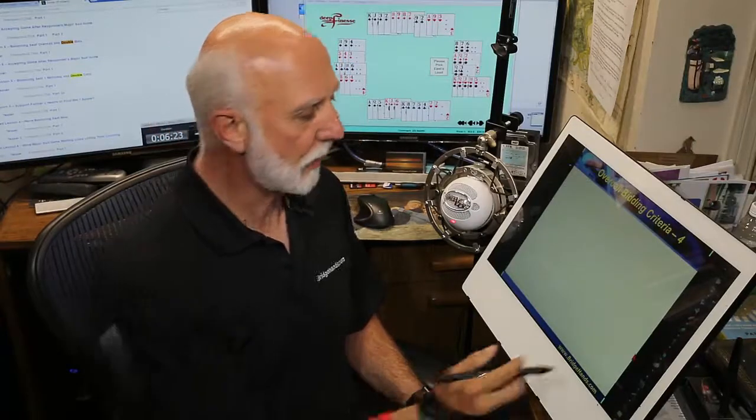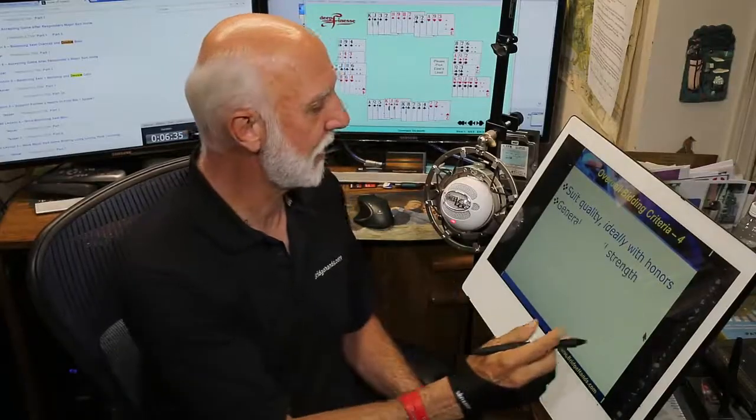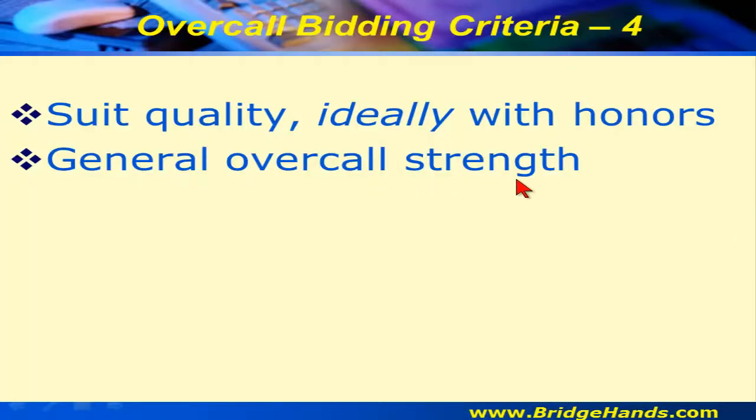Let's look at the criteria for making an overcall. We want to look at suit quality — ideally it has honors. We're taking a risk when it doesn't. Having two of the top three honors is very good. Generally we overcall with some modicum of strength, though it doesn't have to be an opening hand.